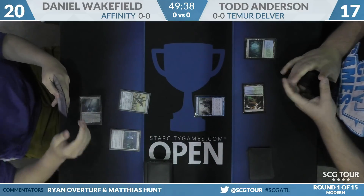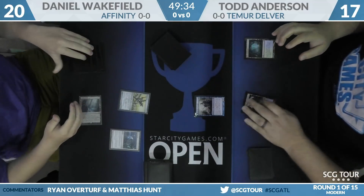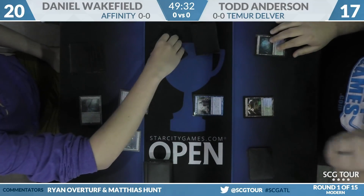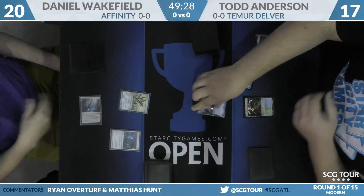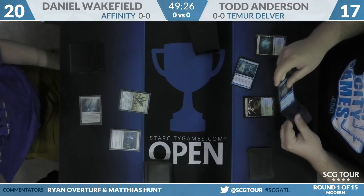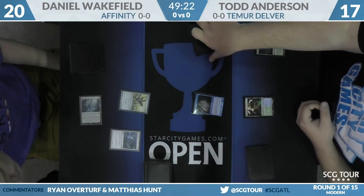If Todd has a Remand on the following turn, he can start to leverage this tempo where things are a lot harder on the draw. We have Welding Jar, Blinkmoth Nexus, Signal Pest for Wakefield. And Todd — it's transforming off Cryptic Command. We have a turn two Insectile Aberration.